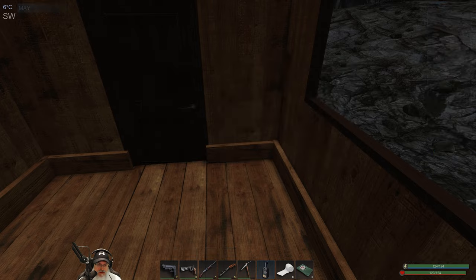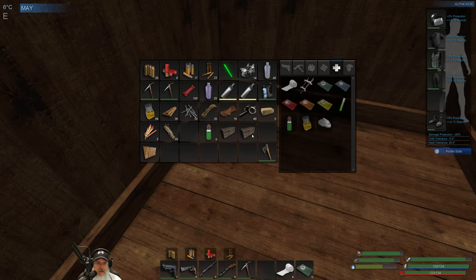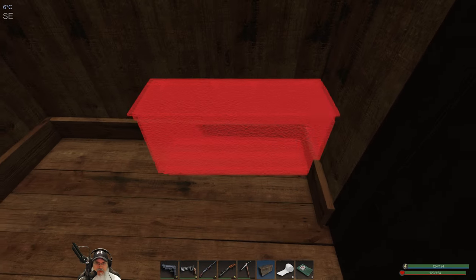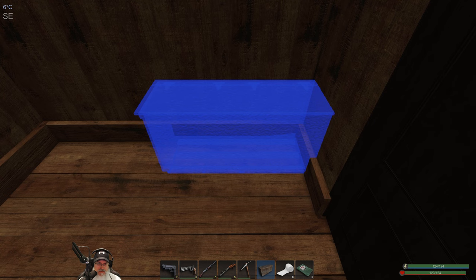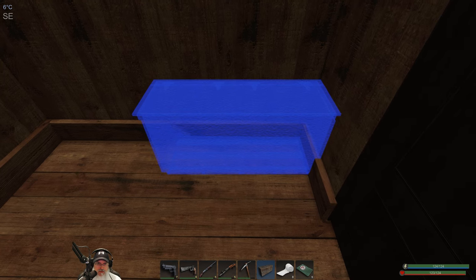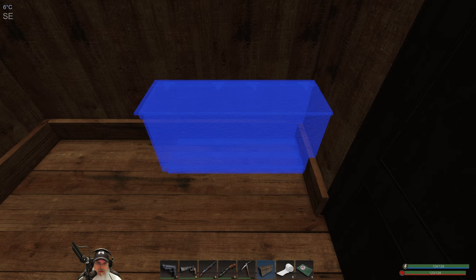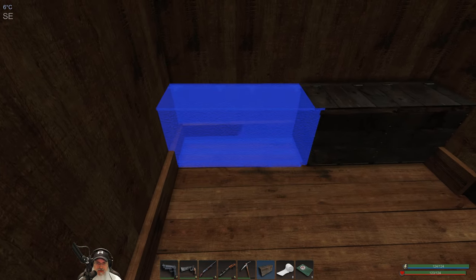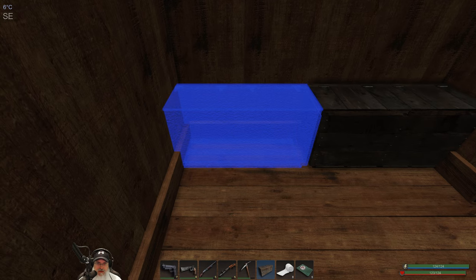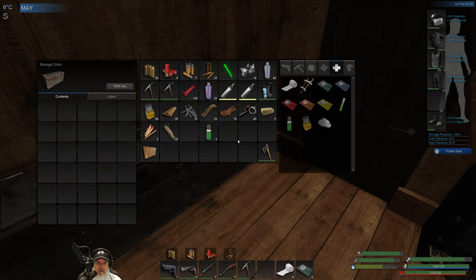Let's put the stove right here, and we'll put our two chests along the wall over here. I remember that's what we had — I just don't remember how I did it. We can kind of clip them into the wall a bit. Okay that's fine if that's what it takes. Nice.